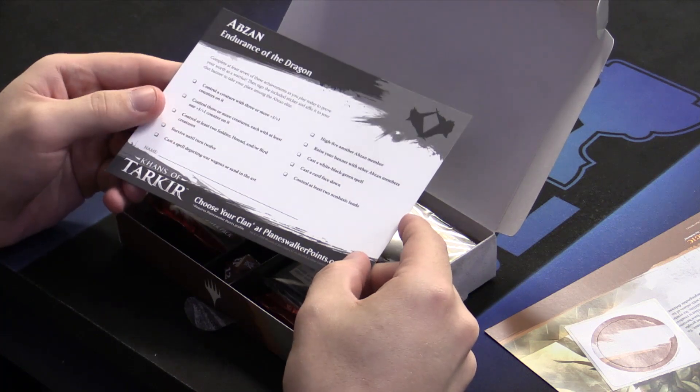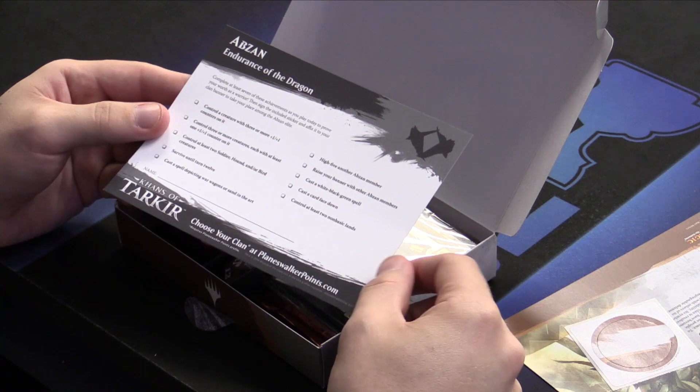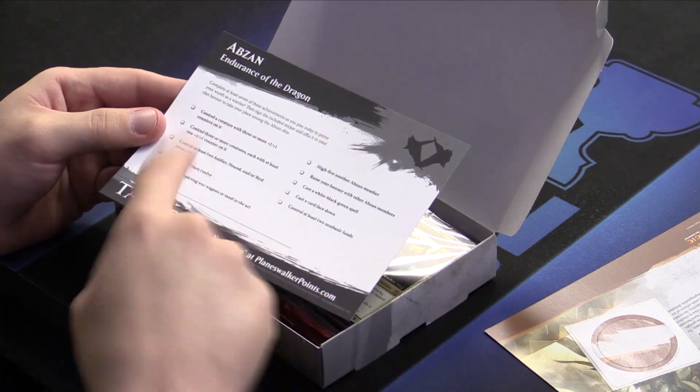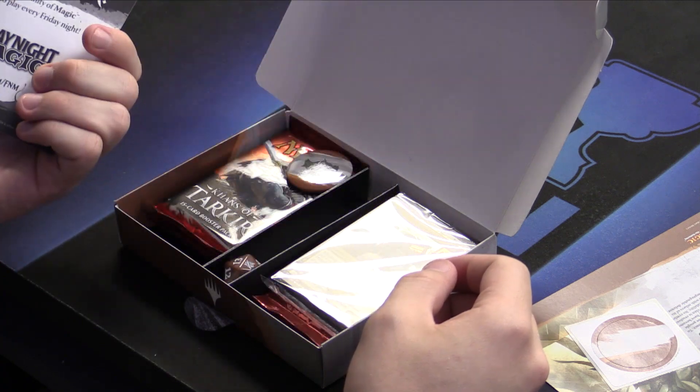Here's our checklist card. So these are things you can do at a pre-release: cast a White, Black, Green spell; survive until turn 12; cast a spell depicting wagons or sand; and raise your clan's banner. I'll be doing that.